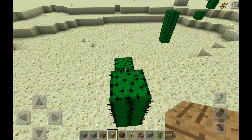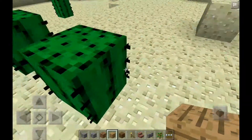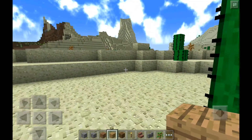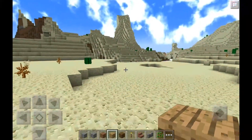Even the cactuses are changed a little bit — they look a bit more textured. Basically, what this texture pack aims to do is make Minecraft graphics seem a bit more realistic.